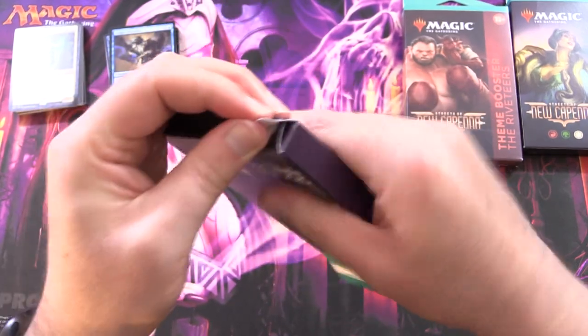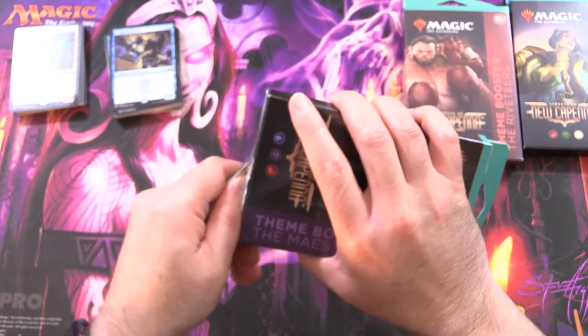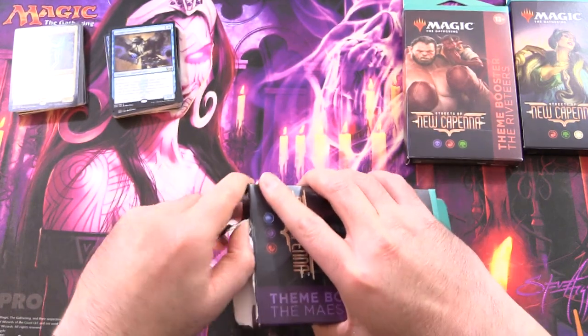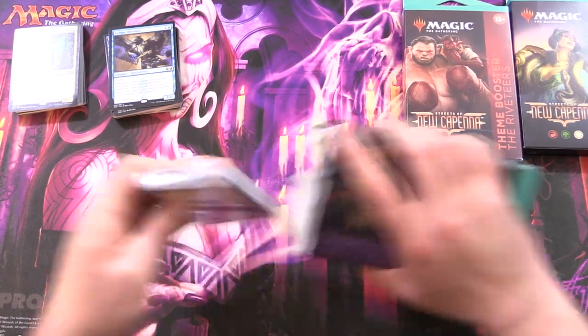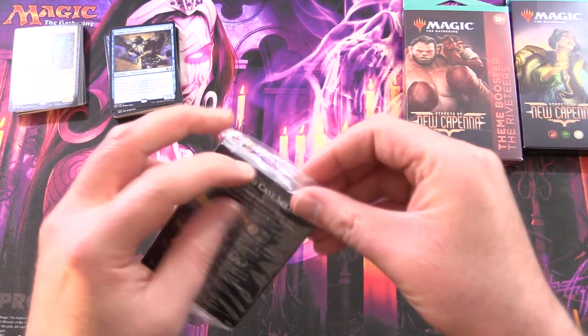On to the Maestros pack — this is blue, black, and red. Leave a note in the comments: do you prefer the old names established in Shards of Alara, like Jund, Naya, and so forth?